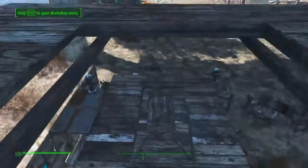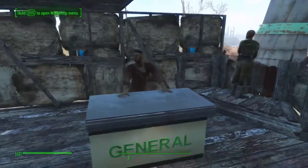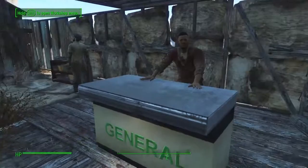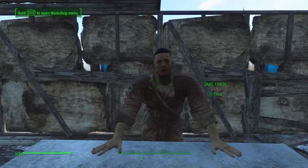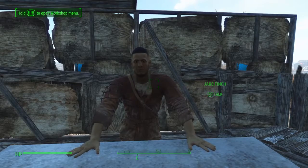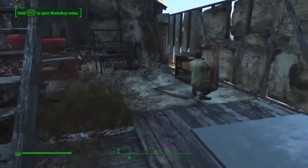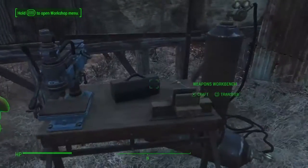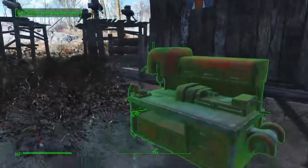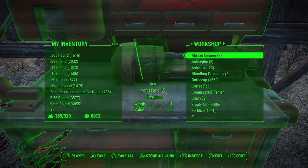They're kind of happy — only 82 happiness. I didn't build an elevator eventually, but now we have the option to build elevators. This was a working process still. Here's our generous soul, you know, it does — Jake Finch.